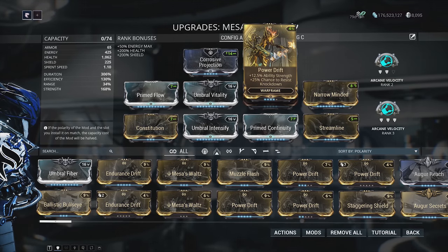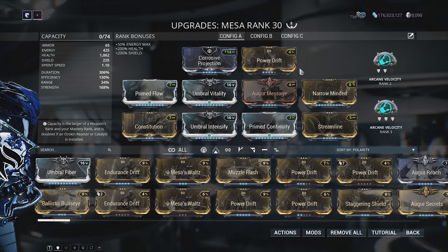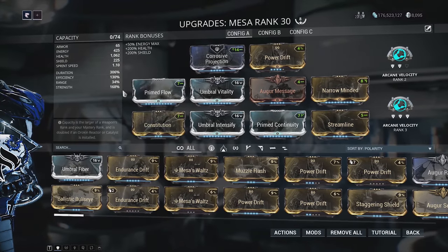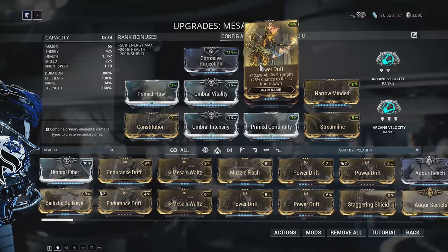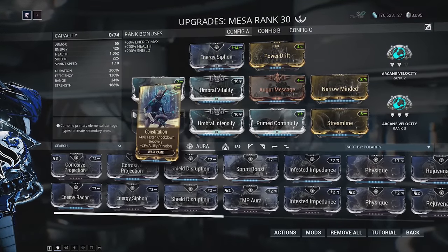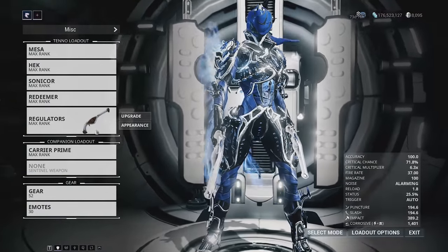The rest I throw onto duration. I have a little bit of strength and a buttload of duration because Mesa's abilities last a very long time — duration also affects the energy drain on her 4, bringing it down to 3.75 energy per second. Having Flow on here is really good, and having some way to regen energy via energy plates or Energizing Dash from your Zenurik skill tree is pretty essential. The build uses: Constitution, Arm-Minded, Augur Message, Primed Continuity for duration, Streamline for efficiency, Umbral Intensify and Power Drift for strength, Umbral Vitality for health, and Primed Flow for energy. I also run Corrosive Projection to reduce enemy armor, though newer players may prefer Energy Siphon.